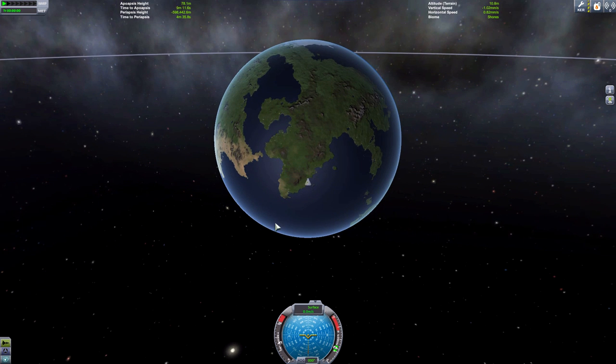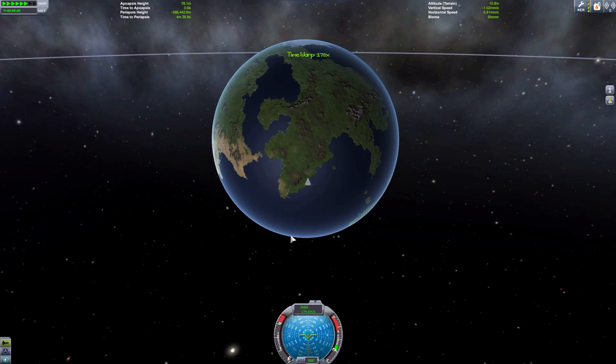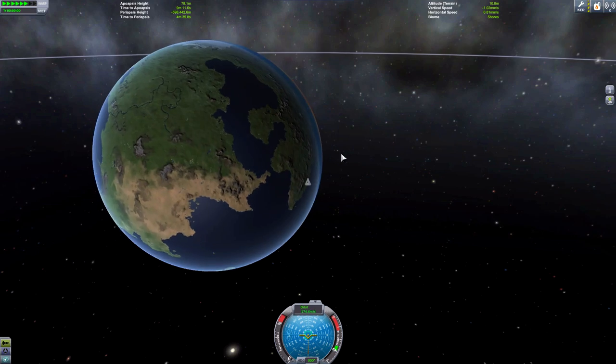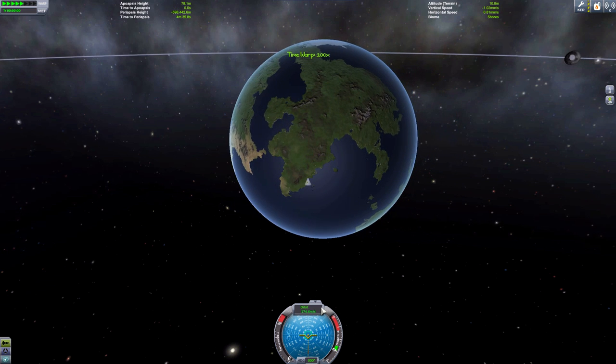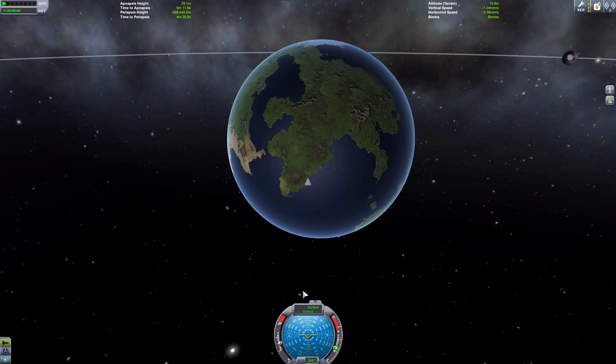By the way, this is your nav ball — you're going to use this to control your rocket up, down, left, or right. If you click on the speed indicator here, you'll see we're at orbit 174.6 meters per second — we're not moving, but if you fast forward time, we are moving because the planet is rotating. And the reason why it's important is because we can use that extra speed to get into orbit using less fuel, making our orbit more fuel efficient. That's what NASA does — that's why they launch from Cape Canaveral, which is on or close to the equator.